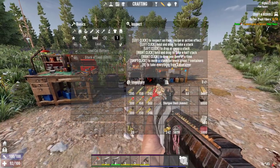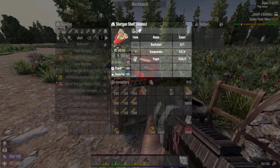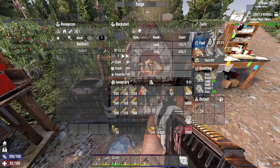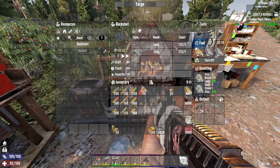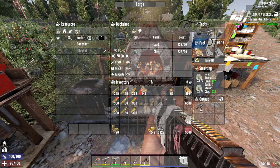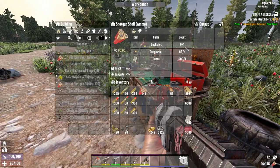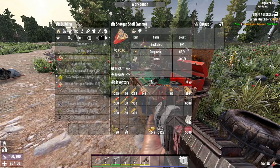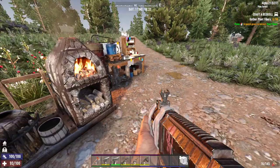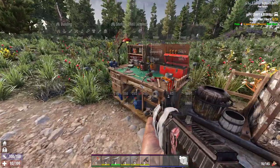Meanwhile, let me show you how to craft the shotgun shell. To craft the shotgun shell you will need 1 buckshot, 4 pieces of gunpowder, and 1 piece of paper. You can craft the buckshot in the forge — a single piece of buckshot costs 3 pieces of lead and 1 piece of clay. You can find plenty of paper in 7 Days to Die as well.